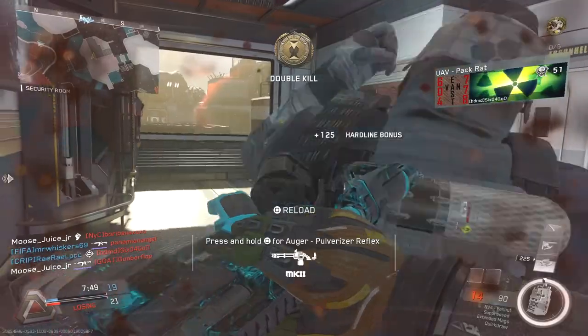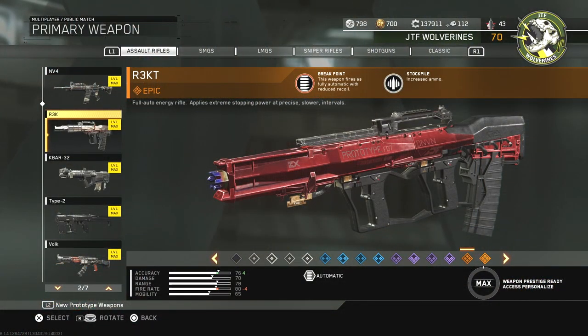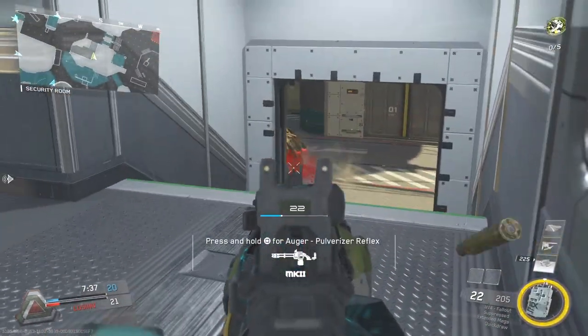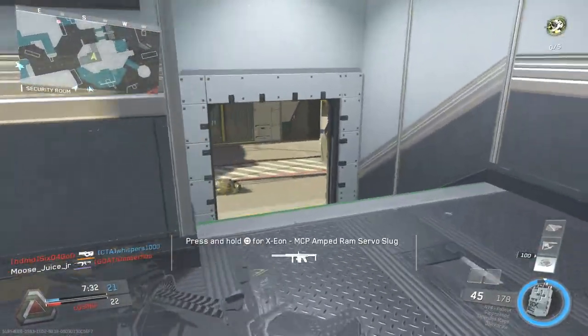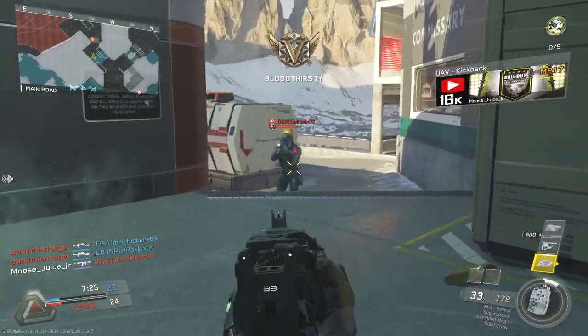To kick it off with number one, jumping right into the assault rifles — the best epic you can craft is the R3KT. This is hands down the best assault rifle; there's nothing better. It's been perfect since the launch of this game. It turns the burst-fire R3K into a full automatic. It is a little slower on the fire rate but it's still a three-shot kill, which is really good. On top of that I love the secondary perk of stockpile.